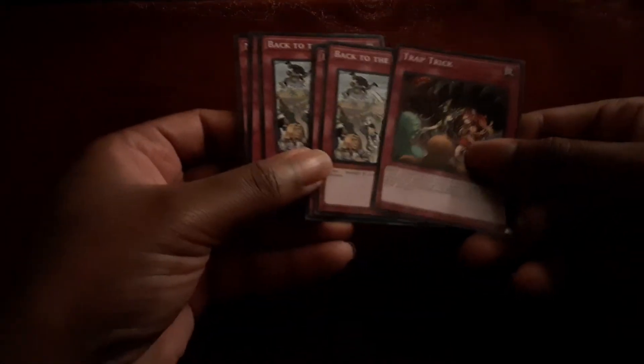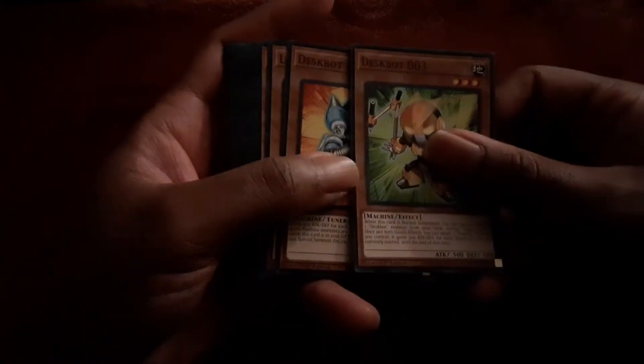My first thing about the Structure Deck itself: they have a lot of Machine Tuners and not one Machine Synchro Monster in here at all, which kind of bothers me. There's a great array of monsters in here, and I think only one or two cards got switched out. I believe one of the spells got switched out, and then Pot of Avarice got included at the last minute.